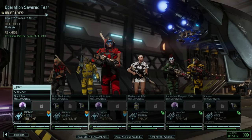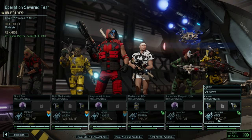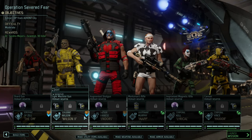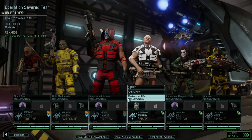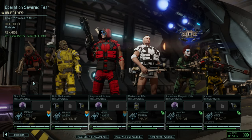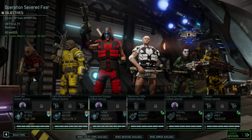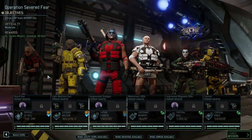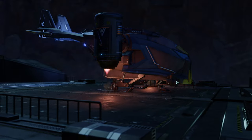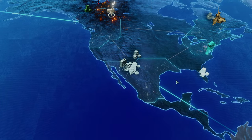Today we're going into Operation Severed Fear and it is time for a good well-rounded team — all four core classes, an additional Grenadier and an additional Ranger. We have one Ranger that is basically a Phantom Ranger which should help us to clear most of the area and scout out pods, because in a perfect world we only want to trigger one at a time.